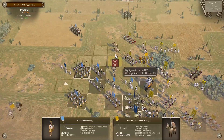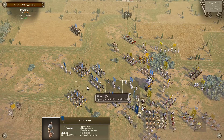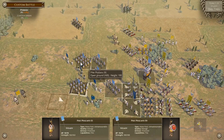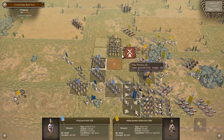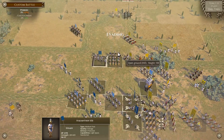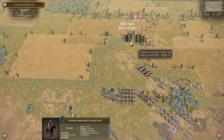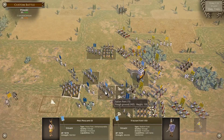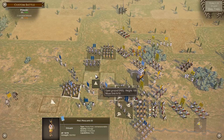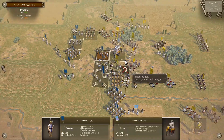So what we'll do is start pushing this left side here if we can. This would be a good chance to retreat our lights a little bit. If this Italian foot unit goes to the left, we could get a sneaky rear charge there actually. He's so stuck in there it's ridiculous.